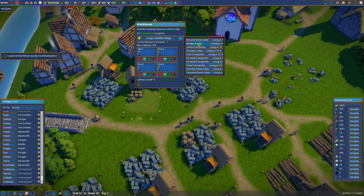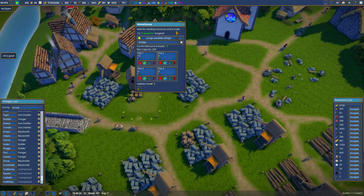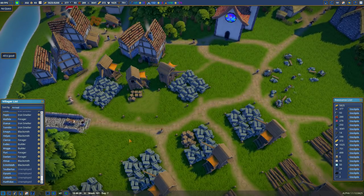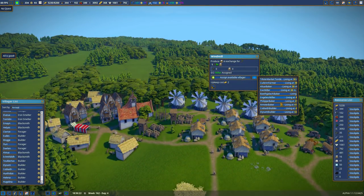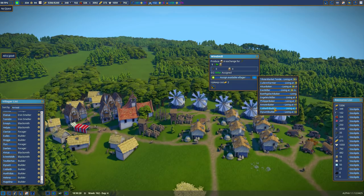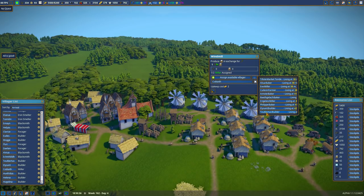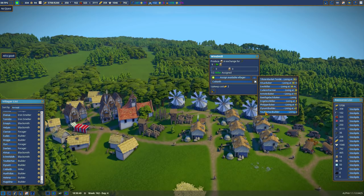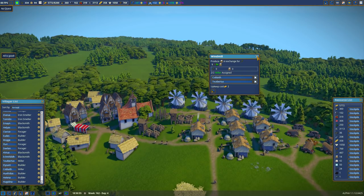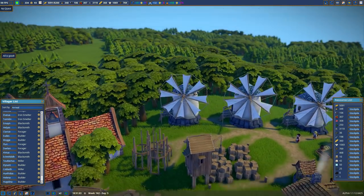We have a builder — Wolfgar the builder. Congratulations, you're going to be stocking this warehouse, so you'll be competing for the tools. Any builders over here? You can find the builders. Coalblaith, you're in the windmill. And Tootbertus — I think I pronounced that correctly, it's Tootbertus — you're right in there. I don't know what Tootbertus means, but that's what it is.